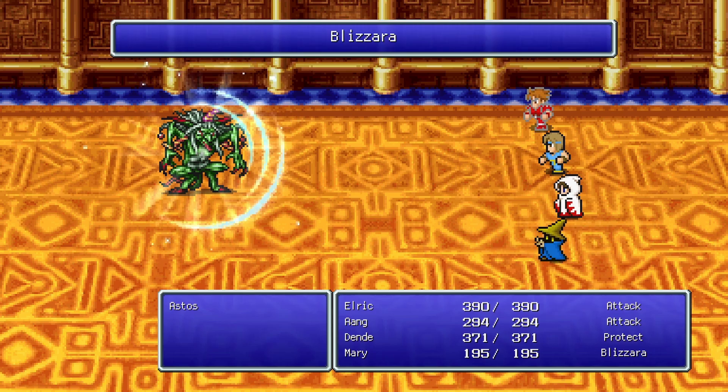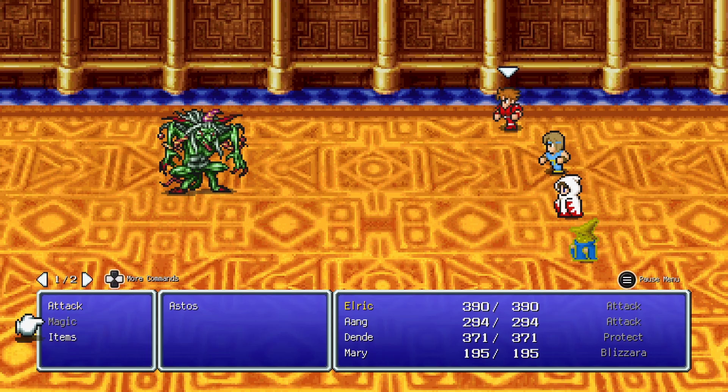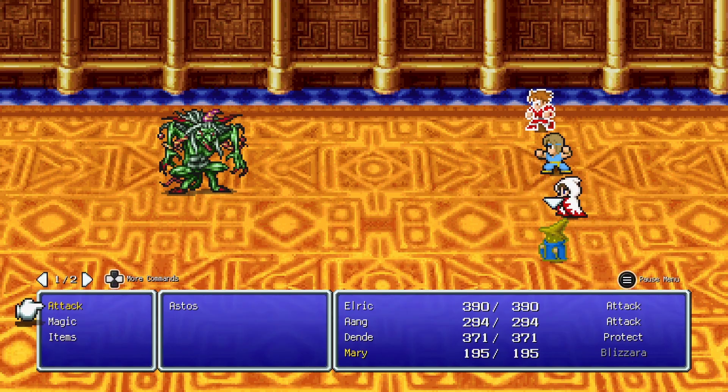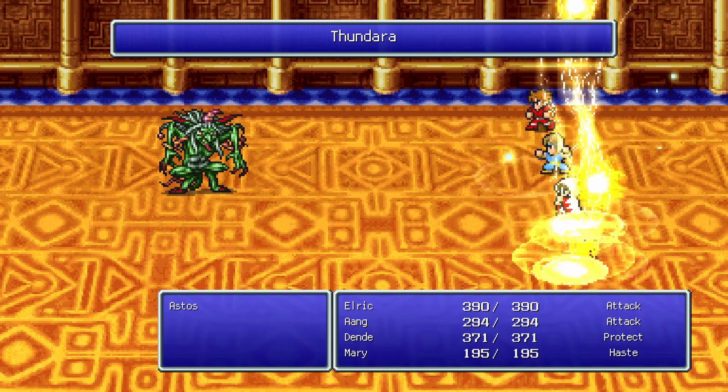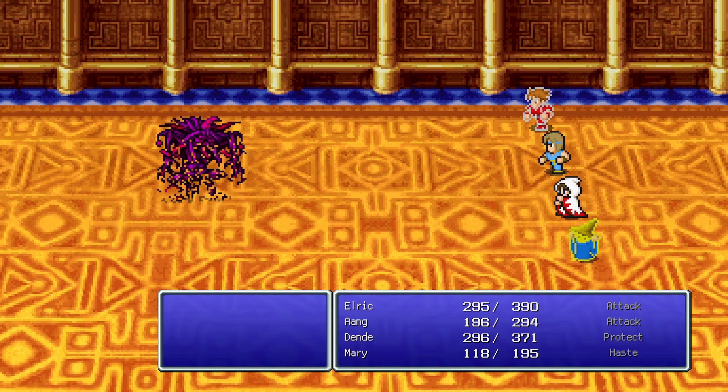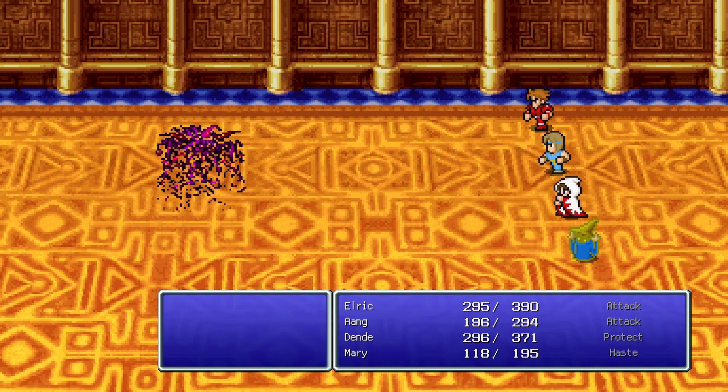Astos uses Slow, which reduces my turns. I consider using Haste to offset it. He hits the white mage for a lot of damage. I decide to just keep attacking rather than overthinking it. Then — he just goes down like tissue paper. That was even easier than Garland. We obtain the Crystal Eye.